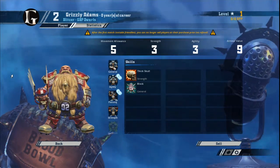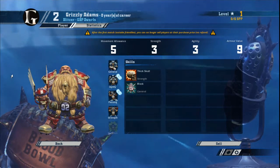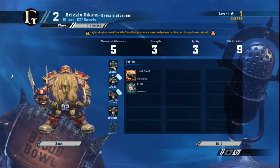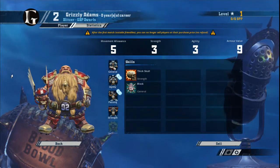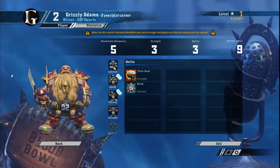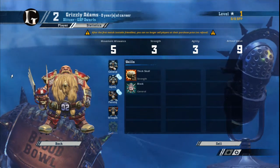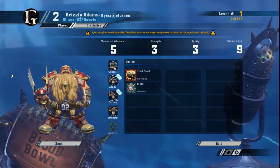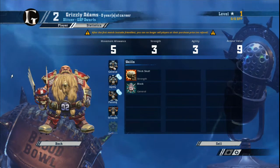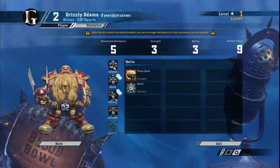As with all Dwarfs, your Blitzer's progression path is simple: Guard, Mighty Blow, Tackle. Save your doubles until you've got those skills, and if you get doubles after those, you're looking for Diving Tackle, Dodge, and Sidestep. For stat increases, take them all whenever they show up, except Armor. Armor 10 is nice to have but it's really unnecessary — Armor 9 is tough enough to crack. It's a wasted stat increase.